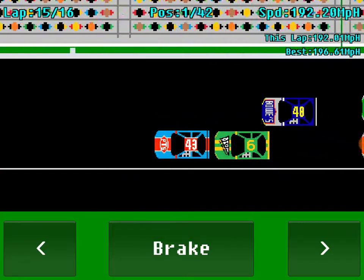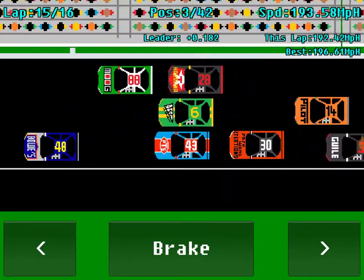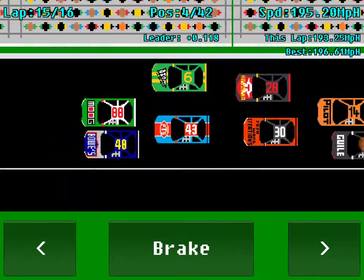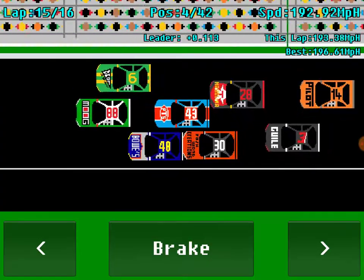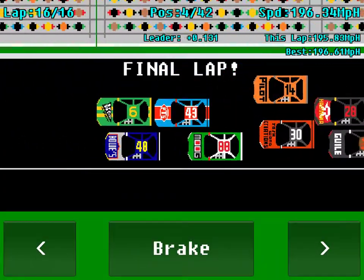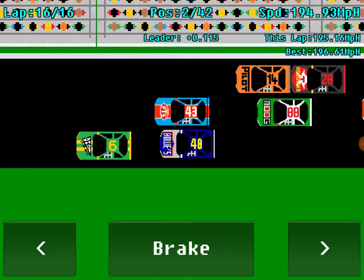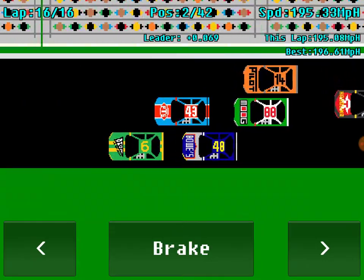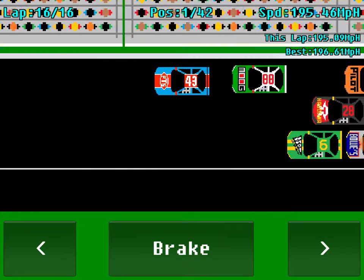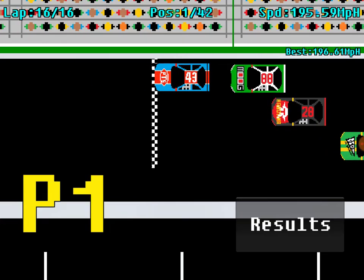We've got a car coming down — it's the number 6, and the 48 has just gone past, and so it's the 88, and the 28, and the 6. I'm going to try and get a lap on that 6, then hopefully I can get past. It's going to be a close one — blocking the 88 car, and here comes the 28, which I'm guessing would probably be Davey Allison.